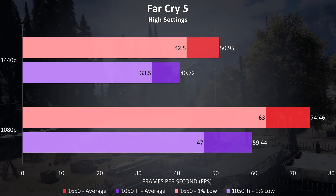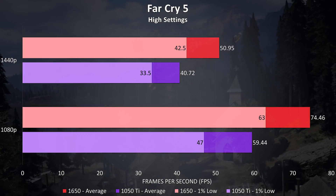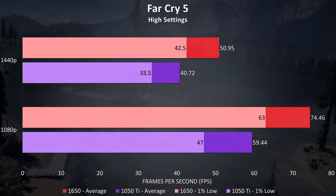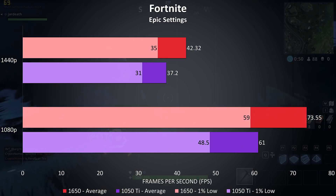Far Cry 5 was also tested with the built-in benchmark with high settings, and this game was seeing higher FPS over the newer Far Cry New Dawn just shown. For average frame rate there was a 24% boost at both 1080p and 1440p with the 1650.